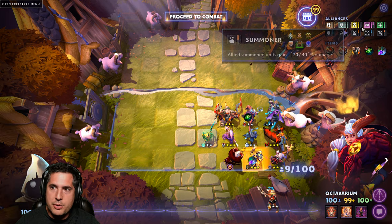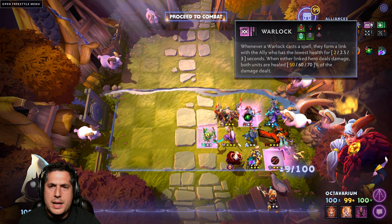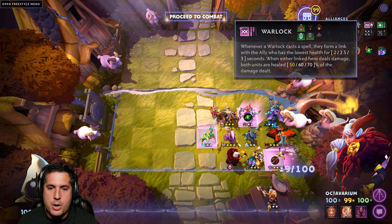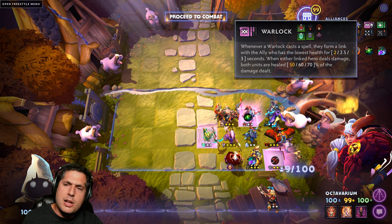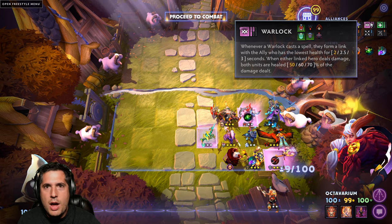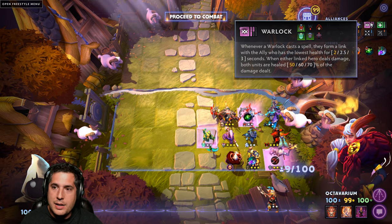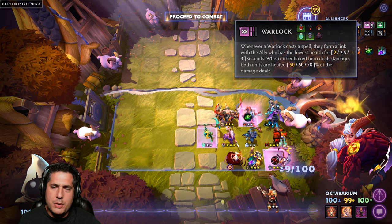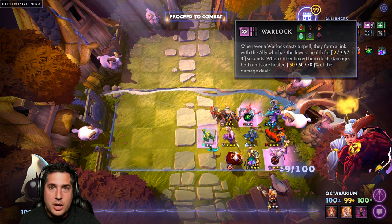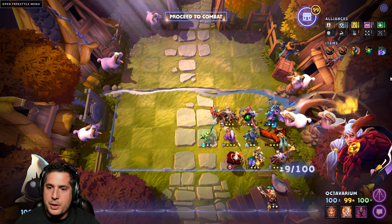I do recommend you run Disruptor in this build. Not only does it give you a Warlock bonus, but his ability to silence and lock down enemy spellcasters in a meta where you're seeing a lot of mages and spirits is fantastic. You might be thinking — why run three Warlocks? Why not run a fourth? The nice thing about Warlocks is that the third Warlock still has a pretty big impact on your board because it's another Warlock casting an ability which activates the Warlock bonus. It's one of the few alliances where having just a third does benefit — you're going to get additional healing from that third Warlock because you're going to be linking an additional unit.